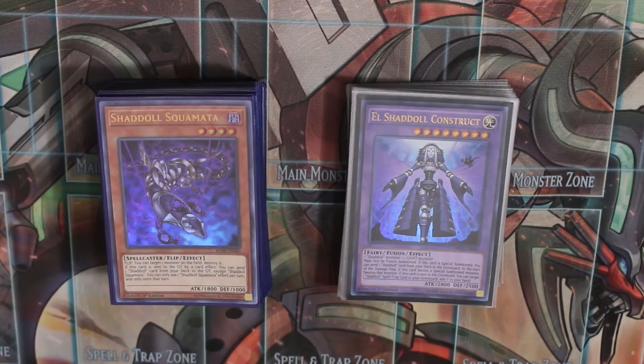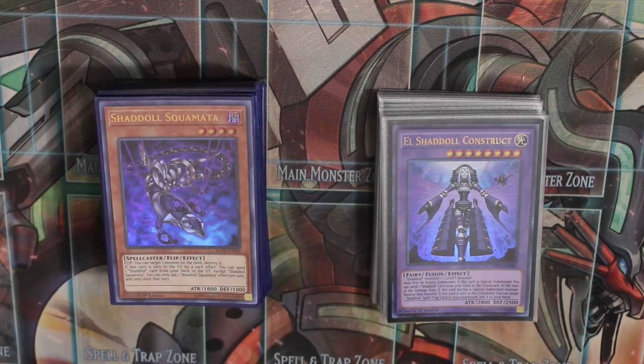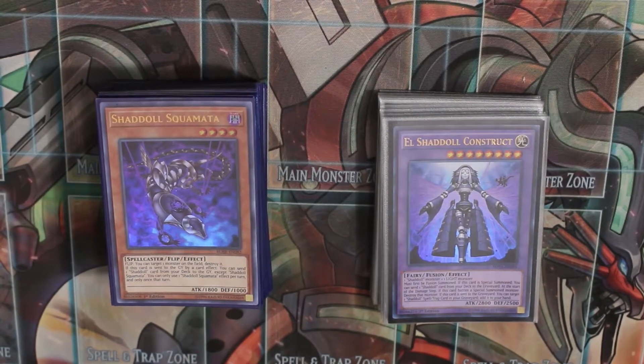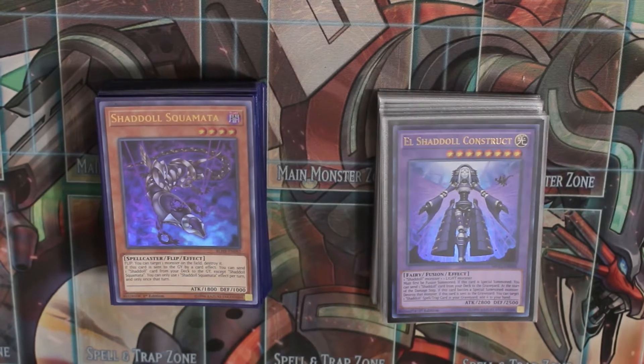The decks I played against were Invoke Dogmatica and Zodiac Dogmatica. Cyber Dragon is the most annoying one because it just takes away the monster in the extra monster zone, but I have something against that. I didn't play against Sky Striker — there was one Sky Striker though. And one Salamangreat, which I also didn't play against.